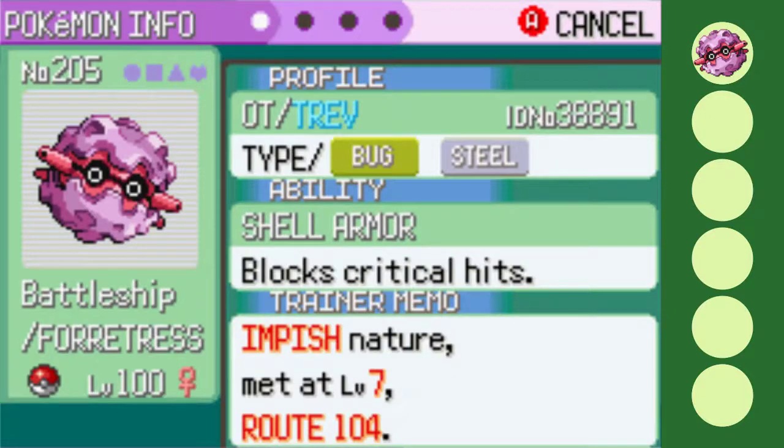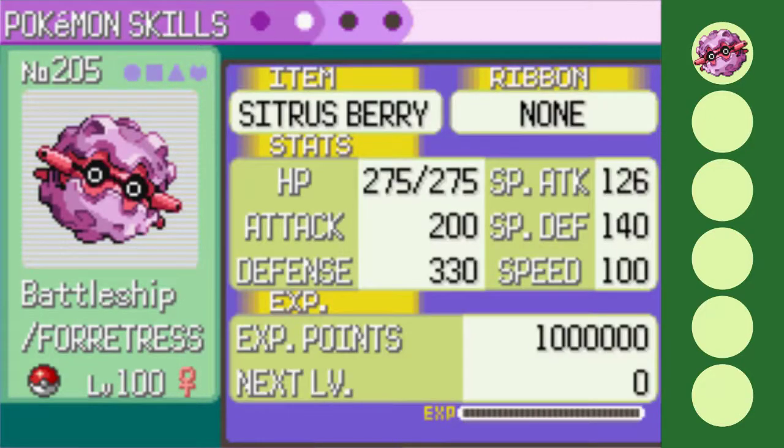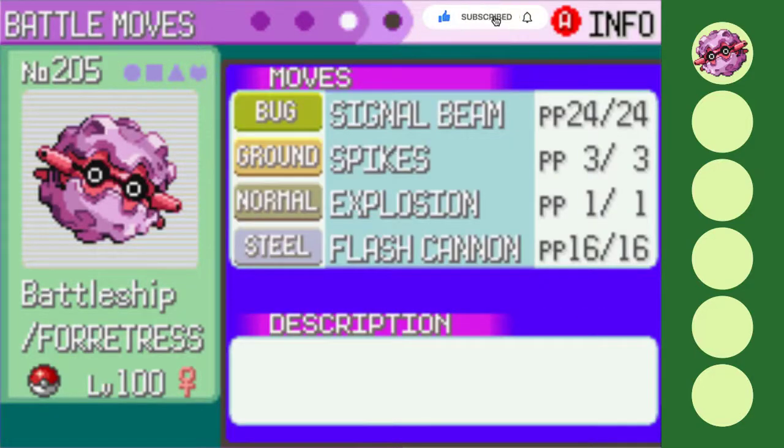Leading off the squad is Battleship, the Impish Forretress. With Shell Armor, I can never get crit, allowing me to get off many layers of spikes should I need them. Holding the Citrus Berry, I'm running with dual STAB and the ever-useful Explosion.